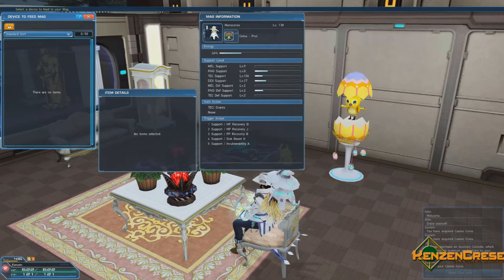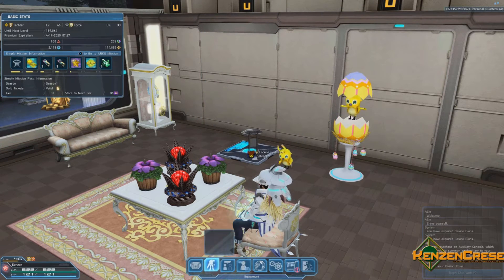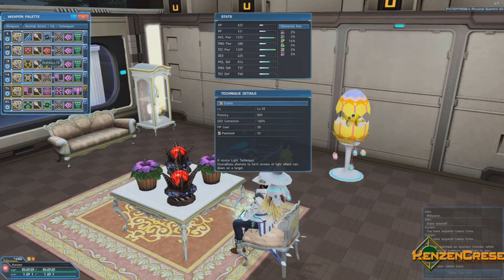The other thing to note is the auto action — you can teach your mag different things where it'll do different stuff. Currently this one knows grants. Grants is a novice light technique that crystallizes photons to form arrows of light which rain down on the target. At level 200, I believe, it'll randomly start doing that. My ranger mag shoots things at random intervals. That's kind of stuff to know that you can do with your mag. There are different forms depending on what you feed it, but they're all rather similar.